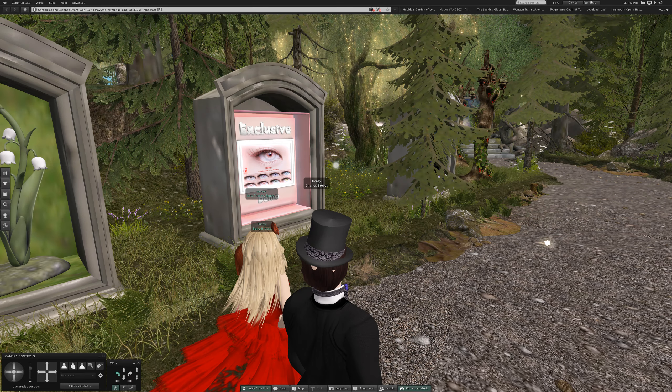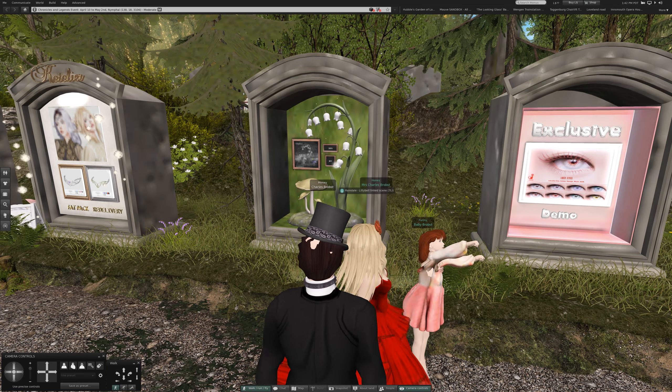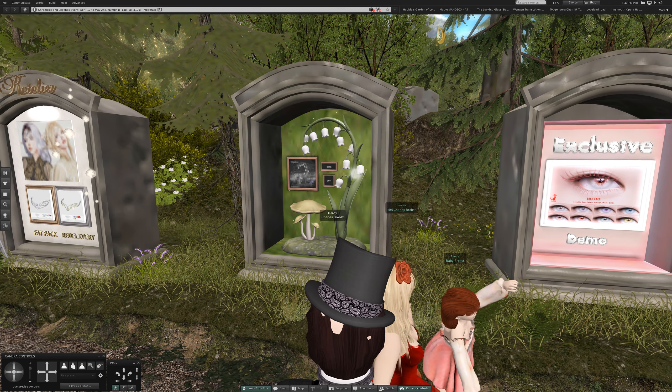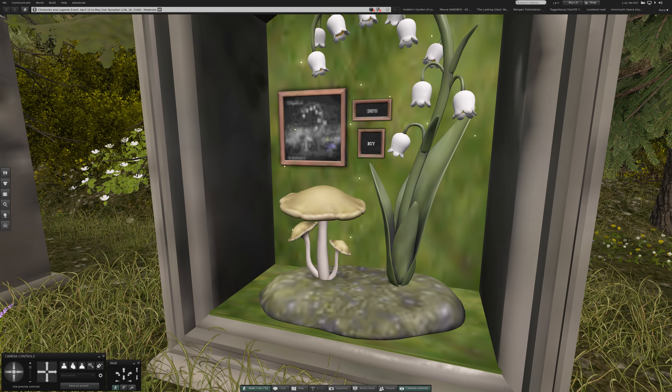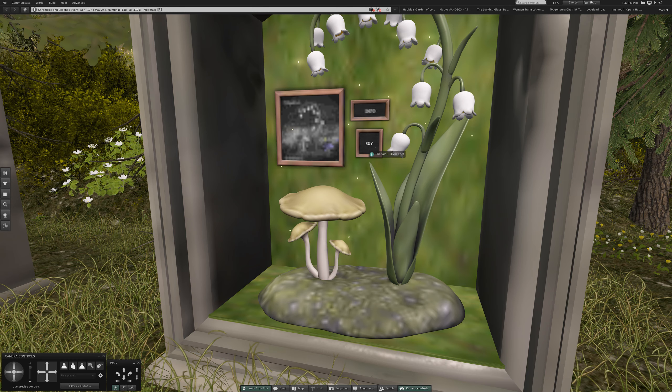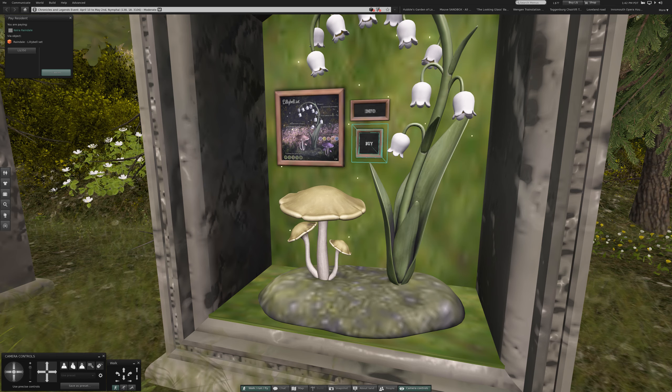How about this? What is this over here? I like the mushrooms. How much do I want for it? $3.50. Lily Bell Seat. I'm sure it does nothing but you can sit on it — that's all it does.